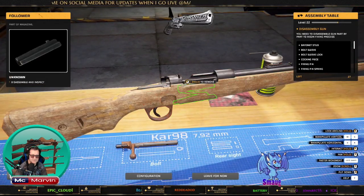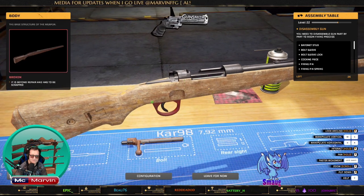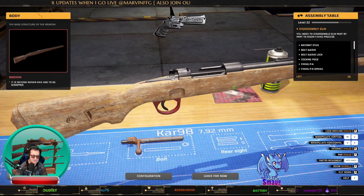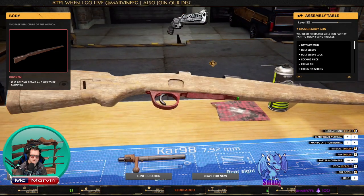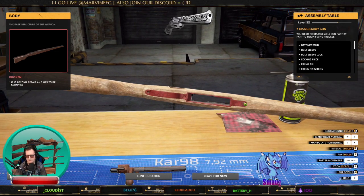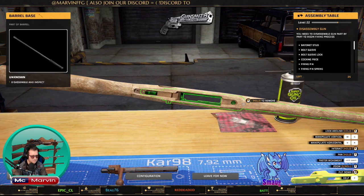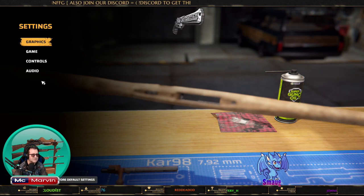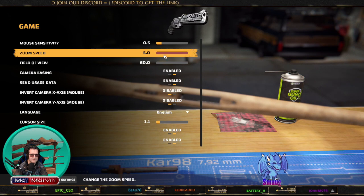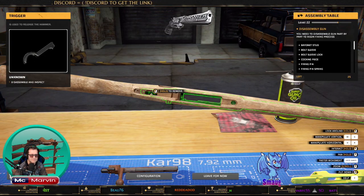I've put some more skill points into areas for the woodworking bench. We've got a little tiny screw here. Let me check the settings — I have the zoom completely up, so I'm not sure why it's being a bit pedantic.